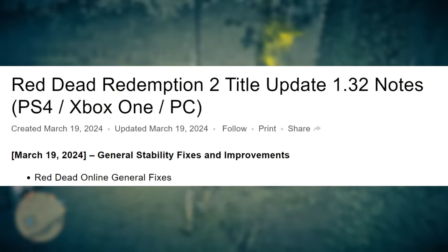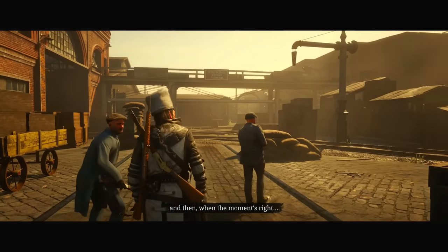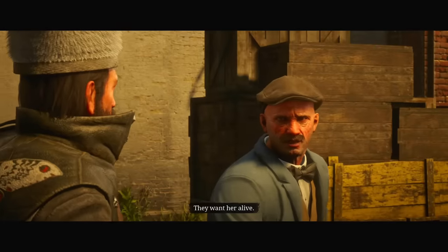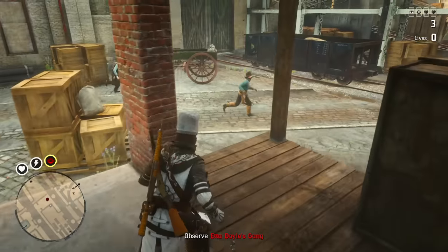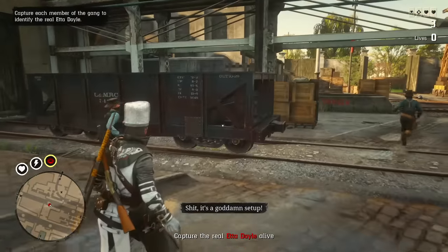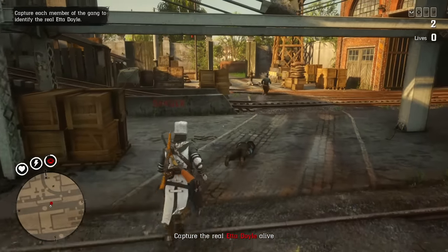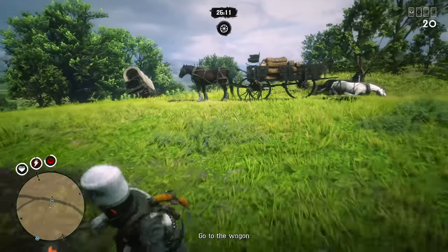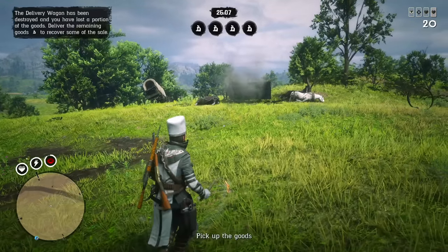First of all, we have Red Dead Online general fixes. By that Rockstar could mean anything, so I had to make some tests because a lot of viewers were asking if Etta Doyle was fixed, or the Breach Glitch, or Lake Isabella. According to my test results and information I received from other players, this time Rockstar fixed only bugs and issues that they mention in the patch notes.